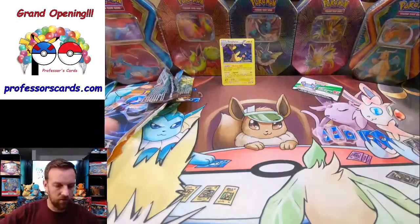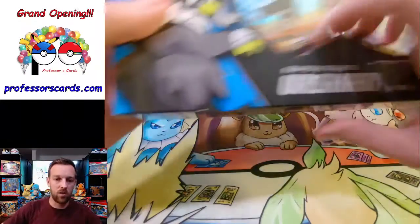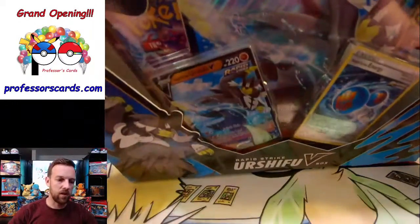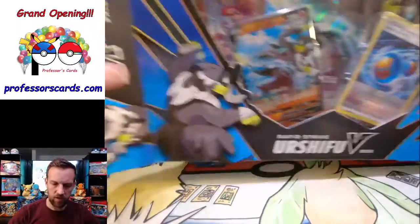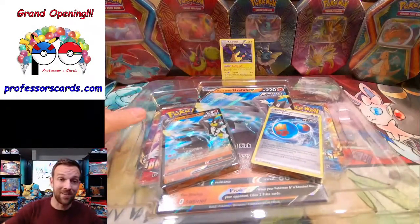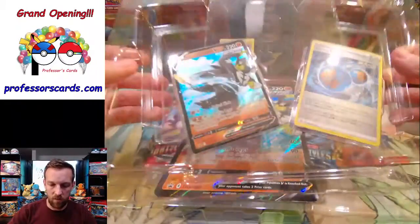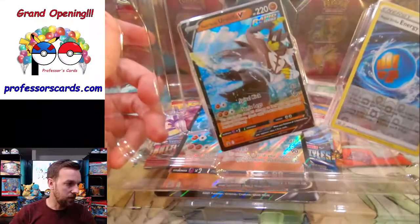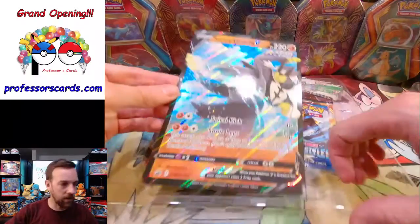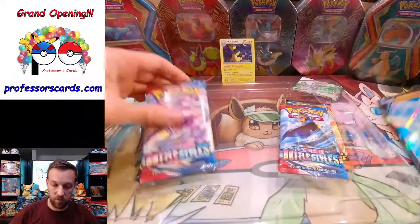Looks like I put my sleeves away — I'll have to jump and grab those in a second. We'll get right into the Urshifu V-Box. Beautiful card right there. This is actually my first time opening one of these as well. Looks like we're doing much better on the streaming latency than we had been initially, which is great. I hope you're getting some joy out of this. Beautiful art on these cards and I really like the feature with the rapid strike energy — it seems like it'd be a really fun set to play.